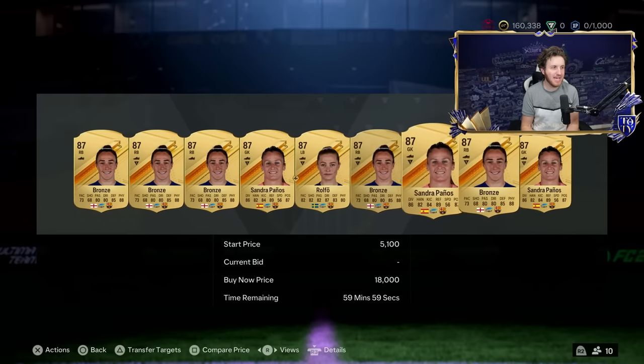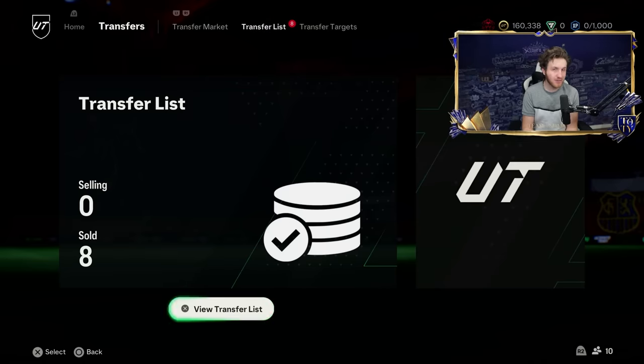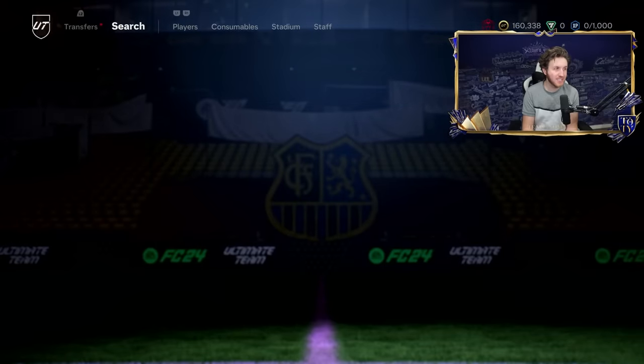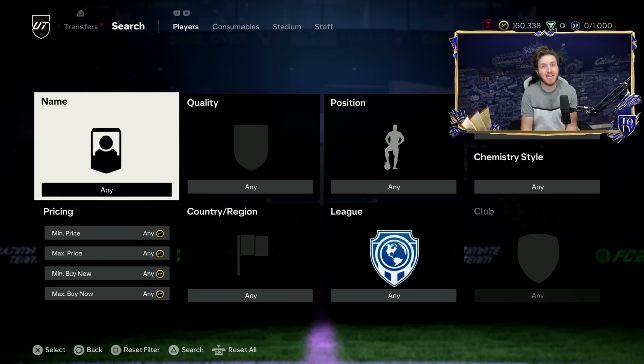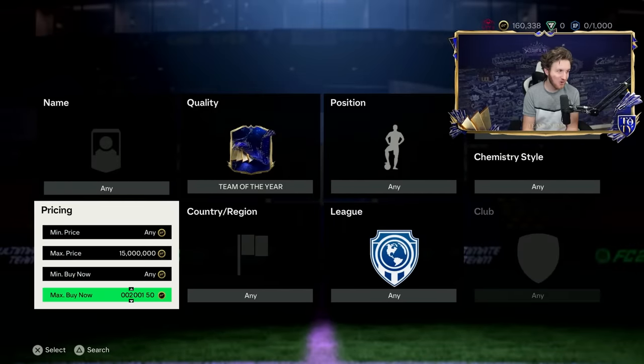Remember, I did start with zero coins on this brand new account, up to 160K just from trading. Hopefully you've enjoyed the trading aspect of this video — I wanted to prove that you can buy a Team of the Year with 500 coins using these trading methods. So it is time to go and buy a Team of the Year player. Let's go!